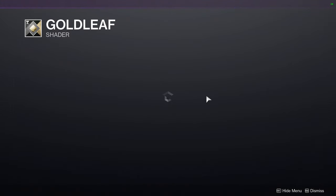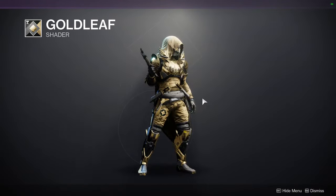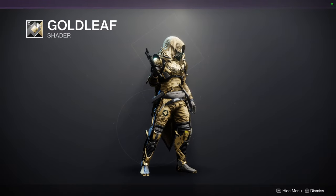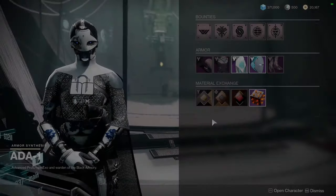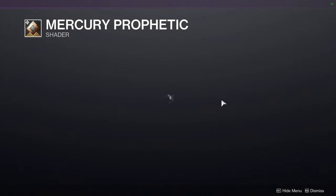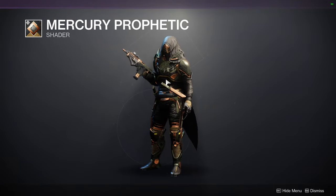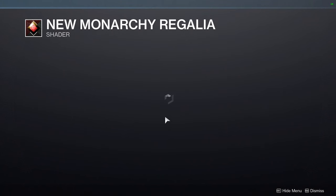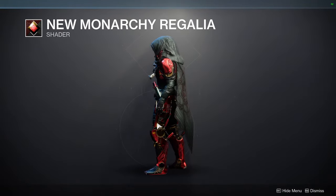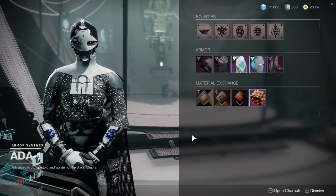Let's talk about 801. First, Gold Leaf — it's basically just gold. There's a really cool green with a cool pattern but I tend to use pieces that aren't using that color. We have Mercury Prophetic — I didn't make a weak video on it actually. Then we have New Monarchy Regalia, which is a dope shader — I'd always recommend picking it up because it's a good red and gold, basically the Iron Man colors.